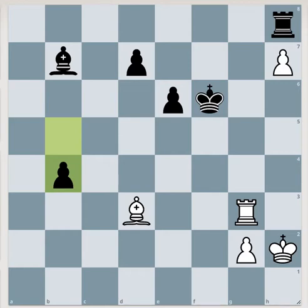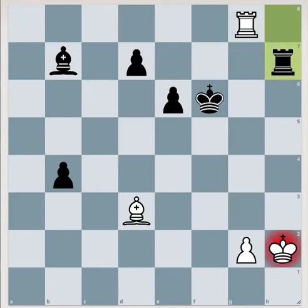Hello guys and welcome back to this new video. Today we'll see some tactics directly from the endgame tactical training. After b4 for black, white will play rook g8, and now black is forced to take this pawn.